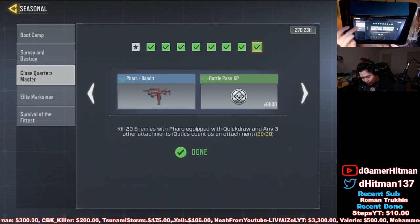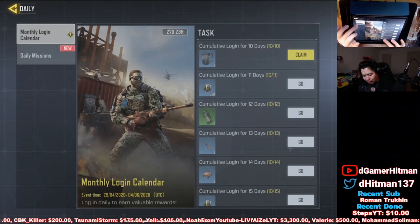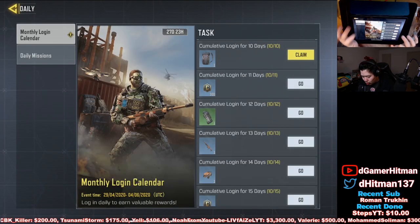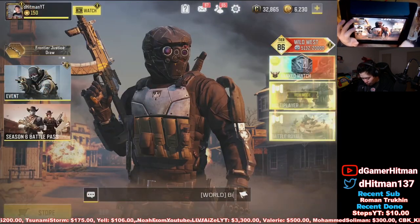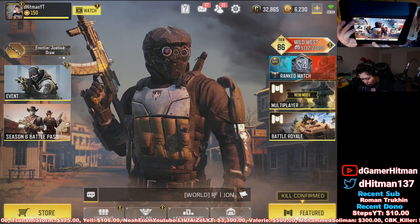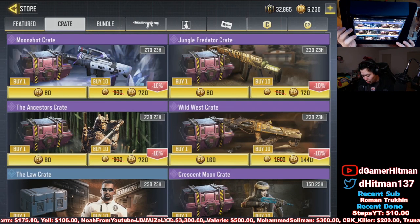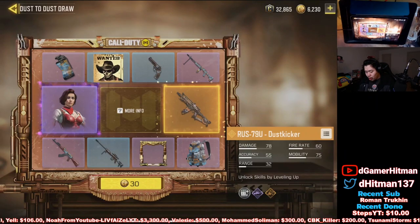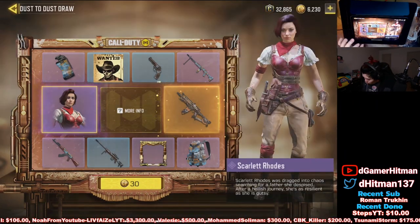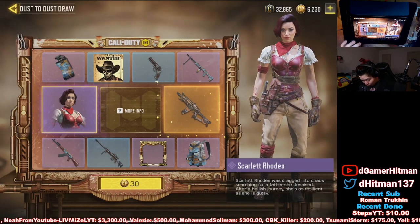Let's go check Seasonal and see if there's anything new — sometimes they put something like an HBR grind. Ten-day log-in, nothing crazy, and Winner Bonus nothing amazing either. Let's check what's in the store beside the Dust Draw, which is the RUS — I'm definitely gonna do some gameplay on that, probably on Kill Confirm. No new bundles. Let's go ahead and check the Dust Draw — Scarlet Roads, that's actually pretty nice.